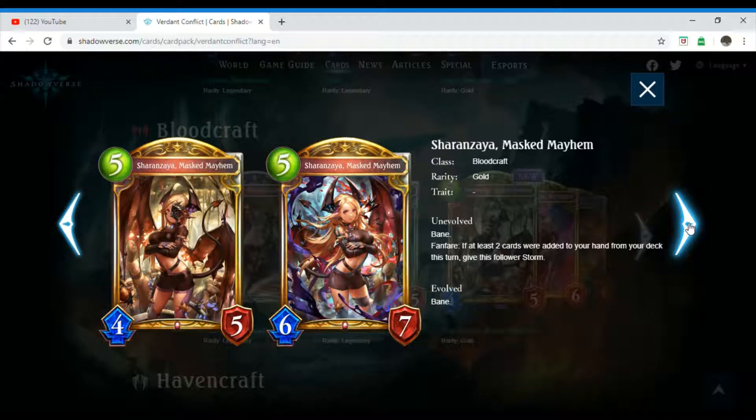We have Sharanziah, Masked Mayhem — I hope I pronounced that properly. It's a five-costing Bloodcraft follower. Its rarity is gold and it has no trait. Unevolved, it has Bane and Fanfare: if at least two cards were added to your hand from your deck this turn, give this follower Storm. When evolved, it has Bane, same as the unevolved. Pretty straightforward.